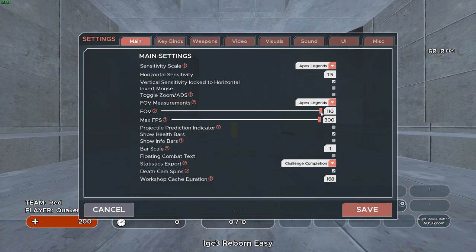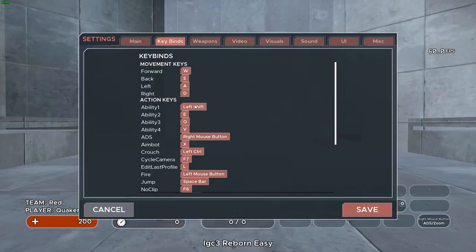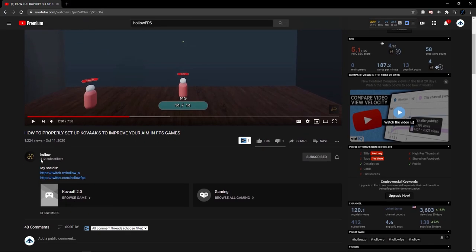One thing I want to mention is if you're using Kovacs to improve, try not to change your settings to make scenarios easier or to get higher scores. For the most part, the rest of the settings are personal preference, but if you'd like a more detailed look into the other settings, check out this video by Holo — the link will be in the description down below.